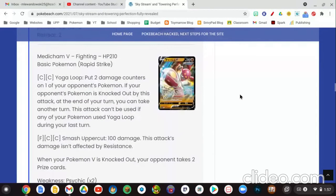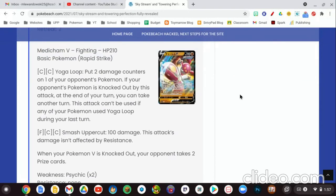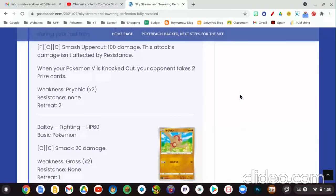We have no Lightning-type V cards, but we do have some Fighting-type ones. Medicham V is a Rapid Strike Fighting-type Pokemon, 210 HP. For 2 Colorless Energies, Yoga Loop places 2 damage counters on one of your opponent's Pokemon. If that Pokemon is knocked out by this attack at the end of your turn, you can take another turn — though this attack cannot be used if any of your Pokemon used Yoga Loop during your last turn. This is really, really cool and unlike anything we've seen before. There are very few cards that have ever let you take an extra turn. I'm going to build a deck around this. Its second attack, Smash Uppercut, is for 1 Fighting and 2 Colorless Energies for 100 damage — nothing special.